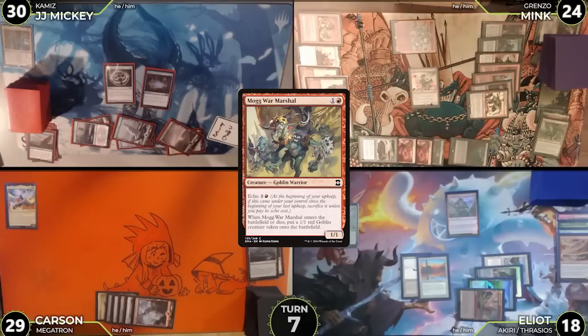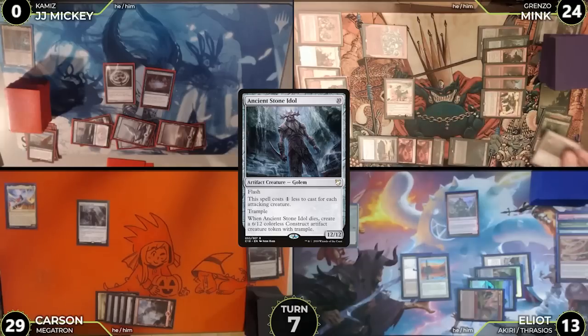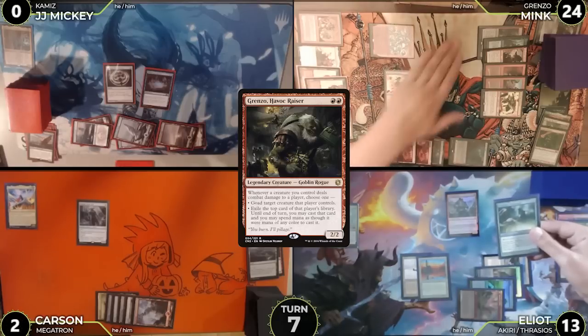Mink moves to combat swinging lethal at JJ and Carson, and five damage at Elliot. In declare attackers, Carson casts Ancient Stone Idol for free and blocks Goblin Chieftain with it. Elliot takes five, JJ dies, and Carson takes 27. The Goblin Chieftain dies; Grenzo Havoc Razor triggers, goading Ancient Stone Idol and exiling the top five cards of Carson's library: Purphoros, Sojourner's Companion, Mandal Blast, Blood for the Blood God, and Dreamstone Hedron.